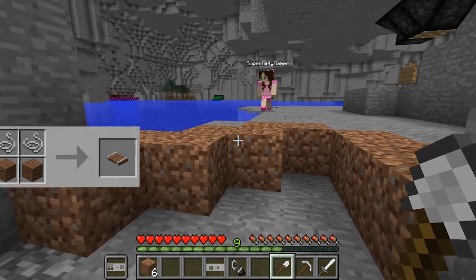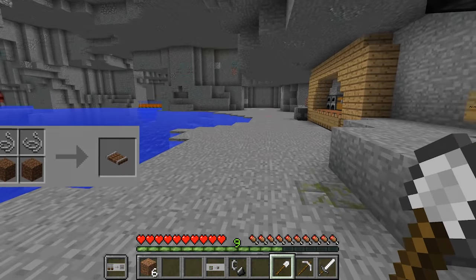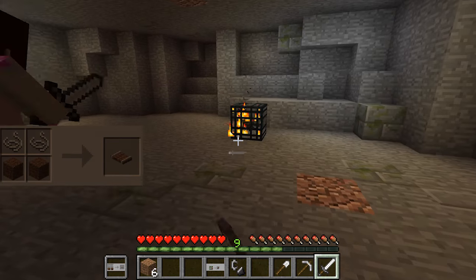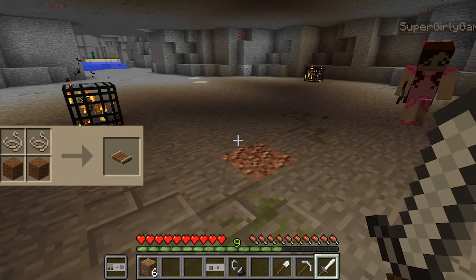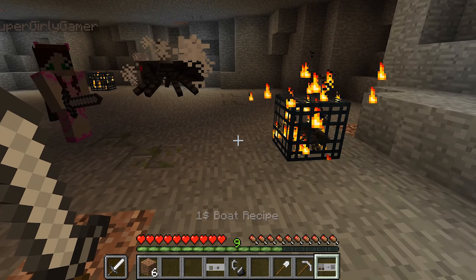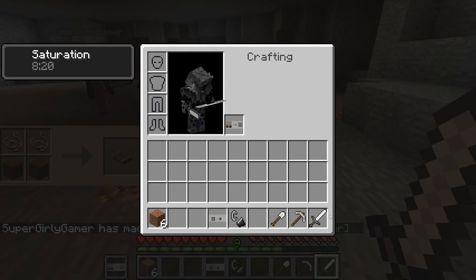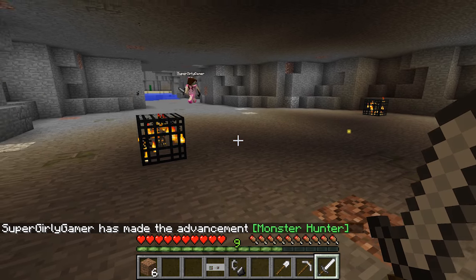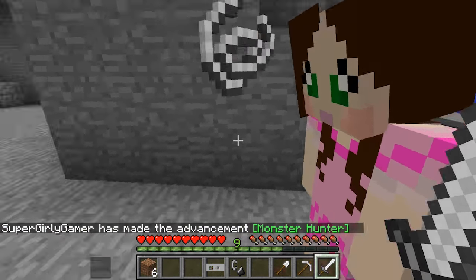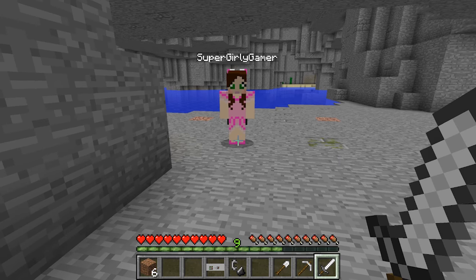We probably need the boat to get to the cactus area. Let's spawn some spiders - we need two pieces of string. The spider's here! Yes, I got the two string - let's go! Wait - it disappeared? We can't throw it - what do you mean it disappeared?